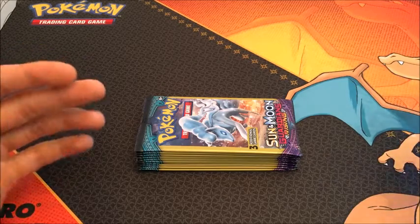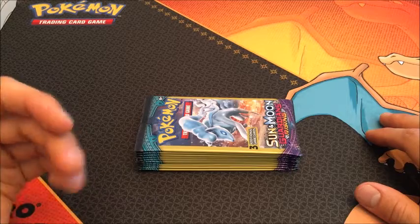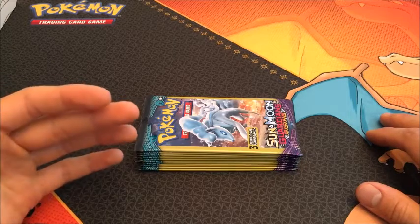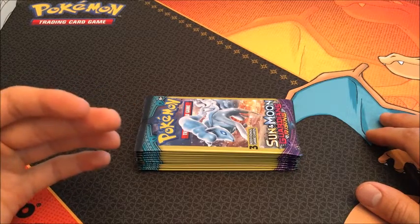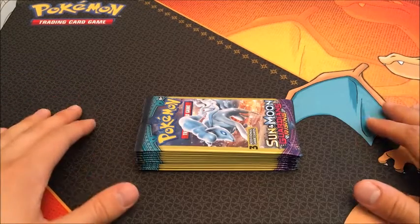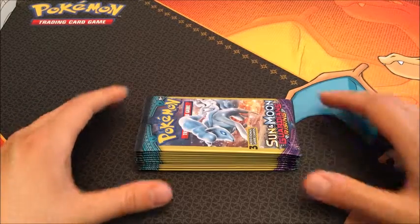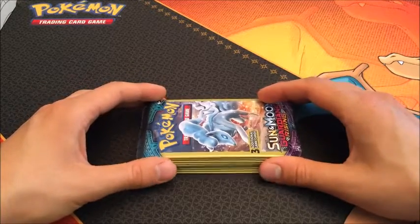So if I get a GX, it's a booster box of Burning Shadows. And if I get a secret rare or full art, it's going to be a booster box plus an elite box or something really cool. So that's going to be my new series, called 10 Packs of Fate, every now and then.